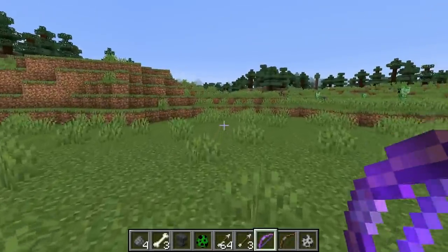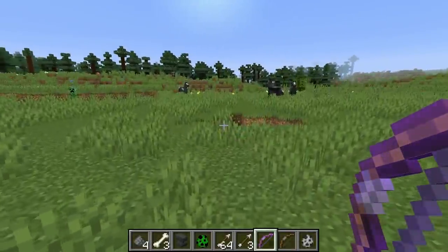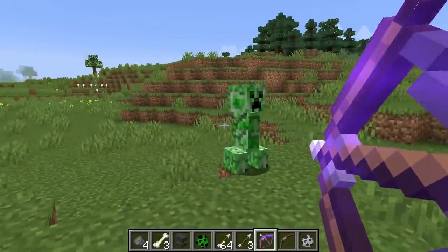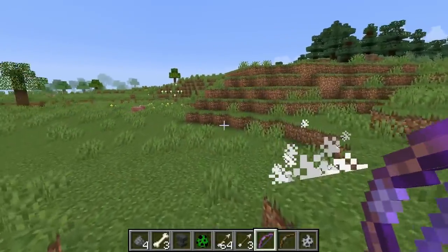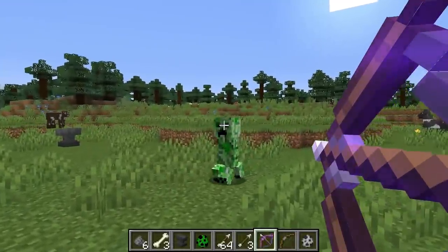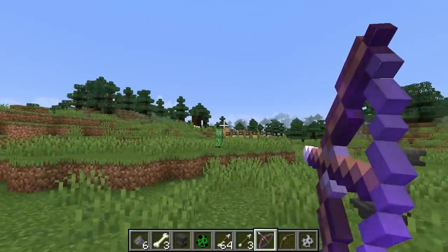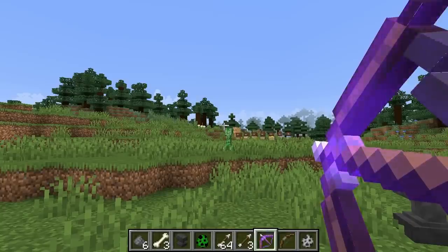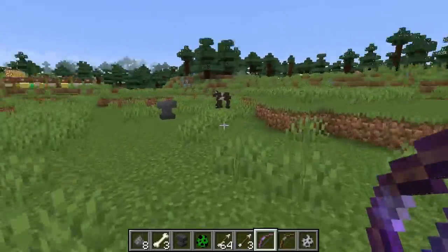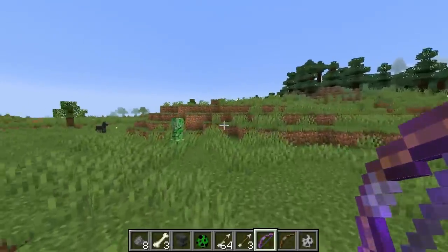Now, Power V versus the crossbow — as far as max damage they can do, I prefer the bow because it actually does do more damage fully upgraded than the crossbow does. The crossbow is a strategic weapon. You can use it for longer distance, like shooting ghasts, or you can load them and keep them loaded, move them around in your inventory still loaded, and peek around corners, hurry and shoot, and run away again. That's where crossbows are useful.